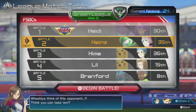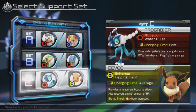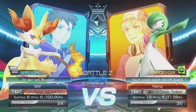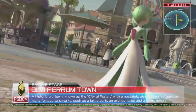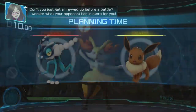Onto the next one, which is Heinz, who has a Gardevoir. We'll go set C of course, because when are we ever going to use anything else? I'm on 6 out of 6 at the moment — it's amazing. Here we go.